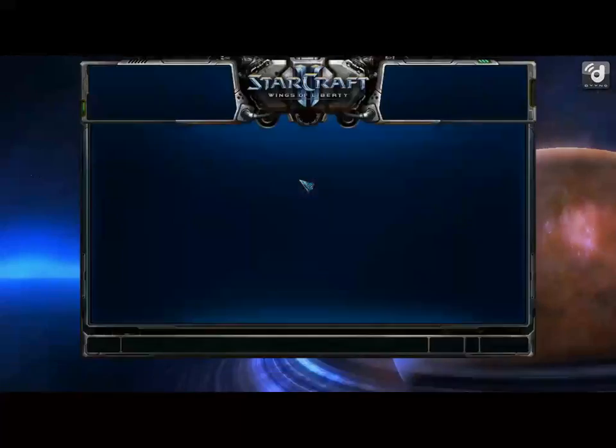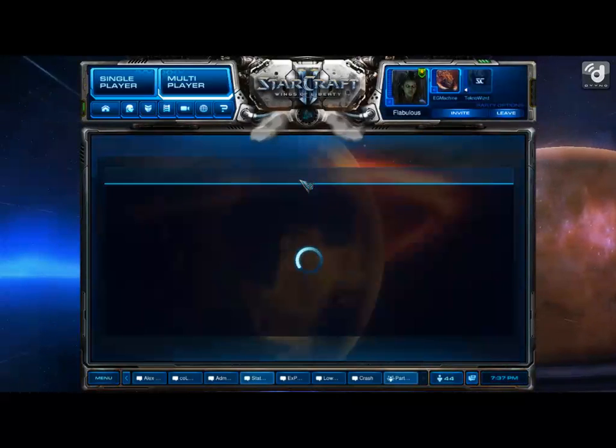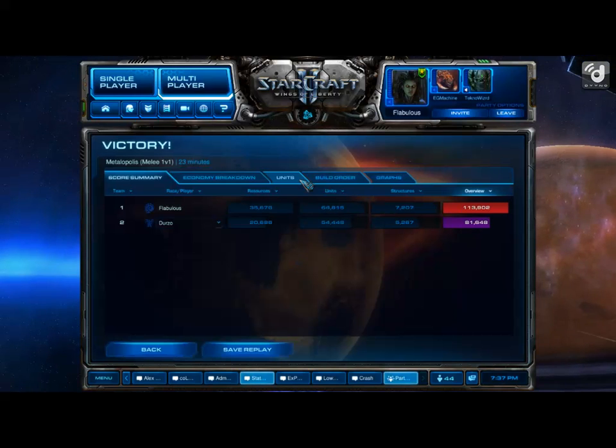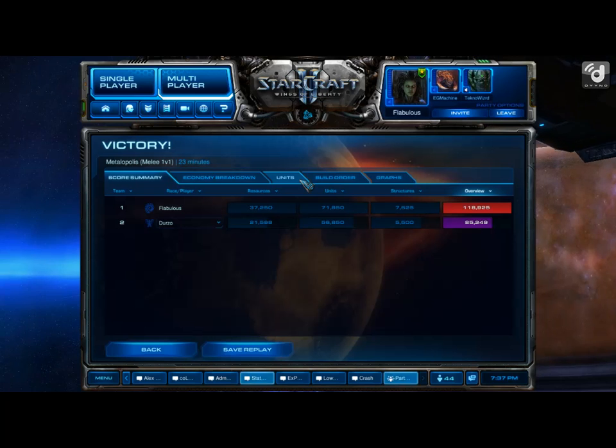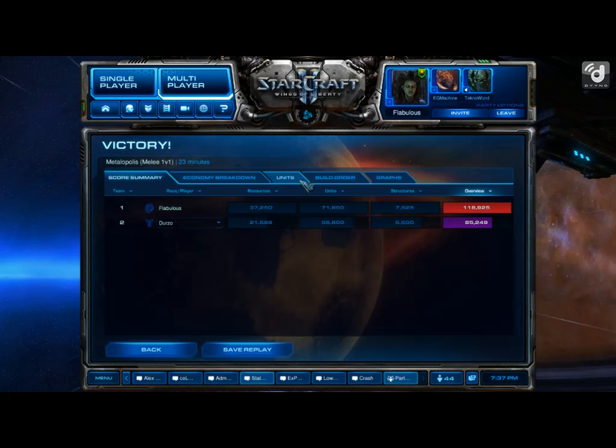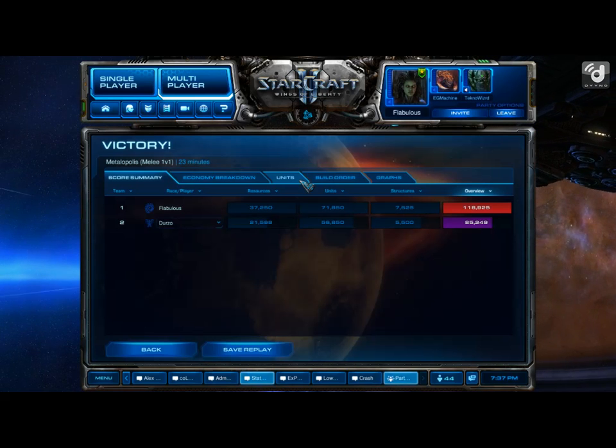This matchup is hard. What I do is I hotkey my Zerglings and Banelings together, and then I just control-select the Banelings and tell them to move. So it kind of makes it simpler. My girlfriend's going to watch a movie with her friends, let me give her a kiss.